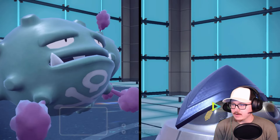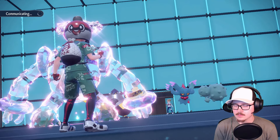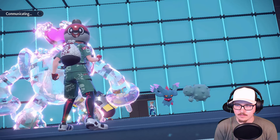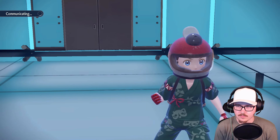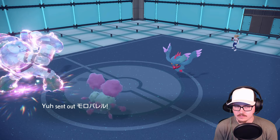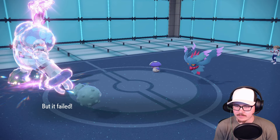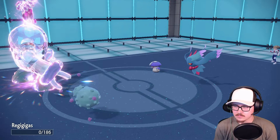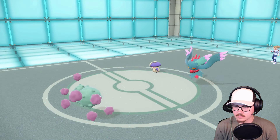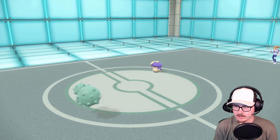I'm going to go for High Horsepower here - actually, you know what, let's just go for the double protect. I think the double protect is a better play because if we get it we get rid of Flutter Mane and we can just start rolling. If we don't get it then we just swap and it's not a big deal. Moon just comes in, it's fine - we didn't get it, that's whatever. Sludge Bomb connects - so we got rid of Flutter Mane, and Iron Hands is burnt.